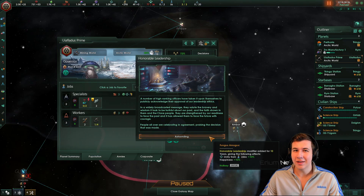Telling the truth paid off — we get plus 10% unity from jobs and plus 10% happiness for 10 years. If we were to lie, we'd get a bigger bonus for just three to seven years. But yeah, all lies must come to an end.